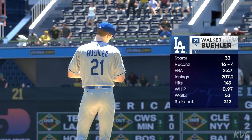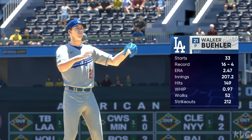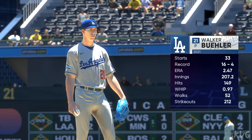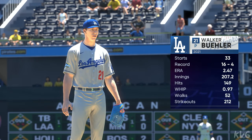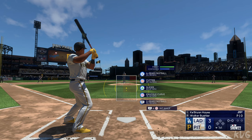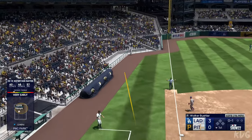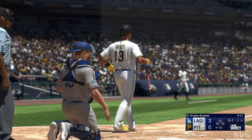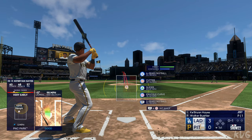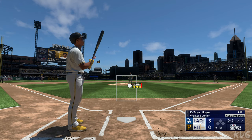Bottom of the first. On the hill for the Dodgers, Walker Buehler. The big thing is that the way he holds his curveball — it's more of a knuckle curve — and because of that it's less predictable in terms of the break for the hitter, making it that much harder to hit this guy. At the plate for Pittsburgh, Ke'Bryan Hayes. After putting up a nice ending on offense and getting some runs across, this is where you look for the starter to go out there and have a shutdown inning. He's down 0-2 as he swings through it.